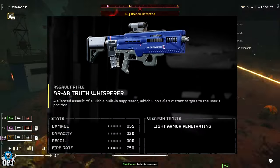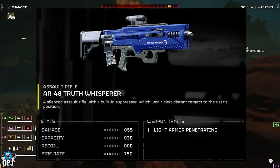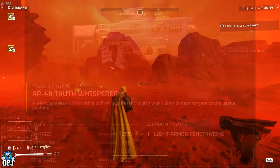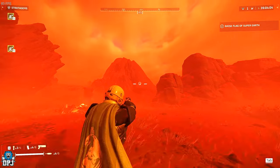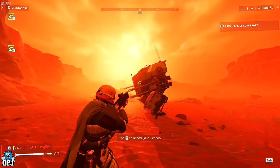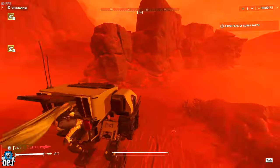Next we have gameplay of the AR-48 Truth Whisper, a silenced assault rifle that looks like it could be quite a decent weapon. We saw images about a week ago but this is the first gameplay I've seen, so I wanted to include it in case anyone missed it. The description reads: a silenced assault rifle with a built-in suppressor which won't alert distant targets to the user's position — that could be very useful indeed.